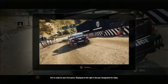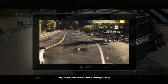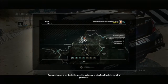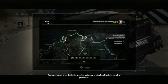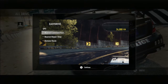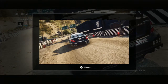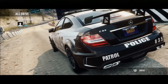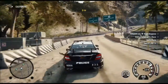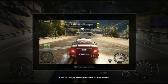You're ready for your first patrol. Displayed on the right is your assignment for today. Complete the objectives in the assignment to complete your training. You can set a route to any destination by pulling up the map or using Easy Drive in the top left of your screen. To start any event, pull up to the start location and press the button.